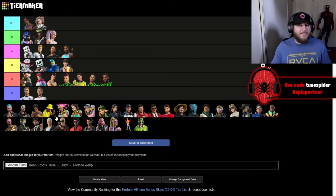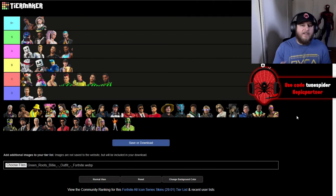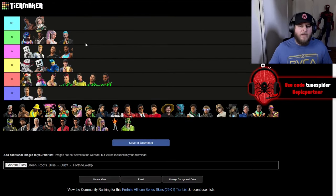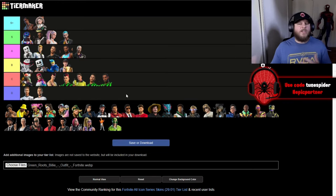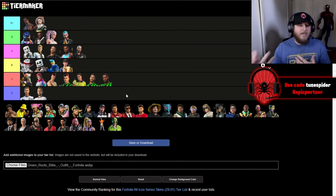Up next is J Balvin, who has had some really cool Fortnite skins. This version is going in S — he's got three different styles: the street clothes, a blue and purple skeleton glowing look, and a purple glowing head. All three are really cool. His other version with the mask is going in A. The second style almost looks like a T-Rex head with purple glowing eyes — it's super creative.